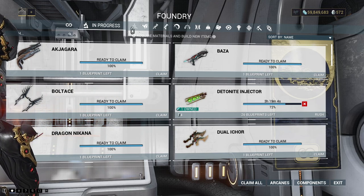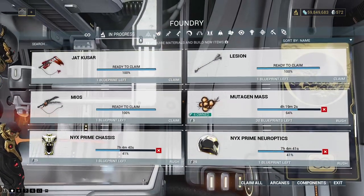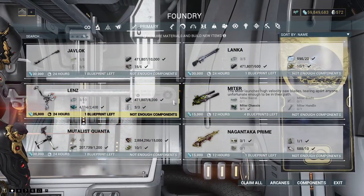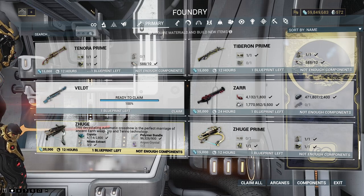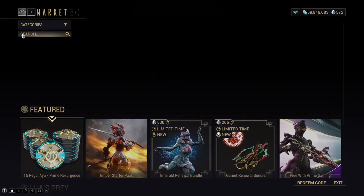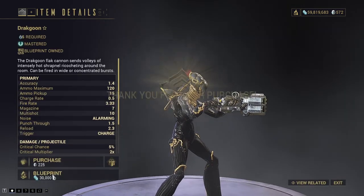Every time we get a Prime version of a frame, we'll feed the normal version through Helminth to free up a slot — we don't need both Prime and normal versions. We also need to farm mutagen mass and Fieldron samples, so I'll probably get back on Invasions to stock up. We're also running very low on Nitain Extract, and I'm very conscious we're about to hit things like Vauban Prime which is going to cost an absolute boatload.